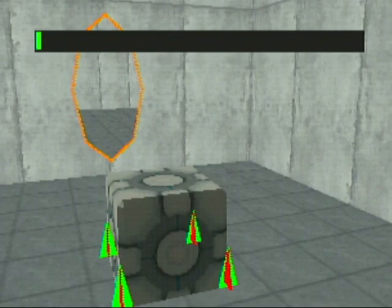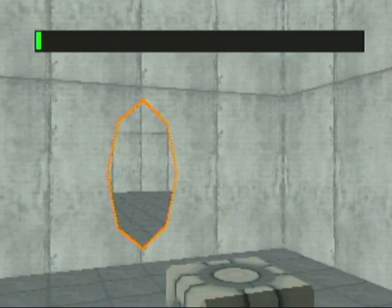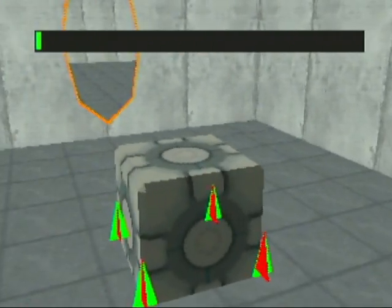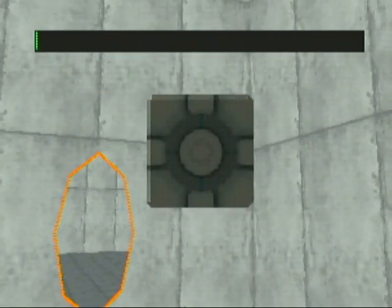Here is an update on the Portal port I am working on — the demake for Nintendo 64. There's not a lot of new things. You'll notice there's this cube here. That's pretty much all I've done, but I've started on the physics, which could turn out to be the thing that kills this project.